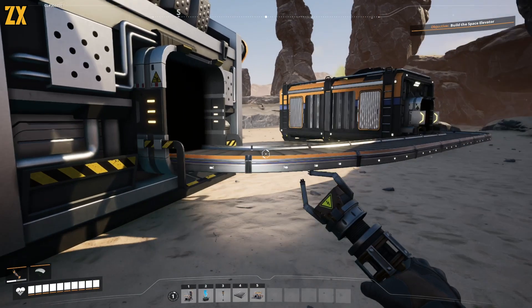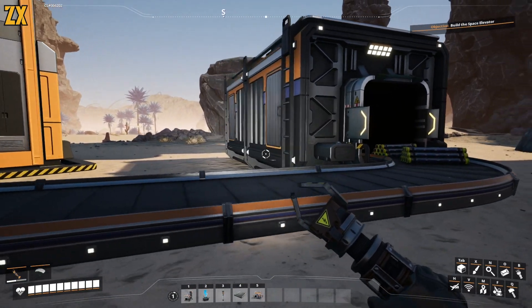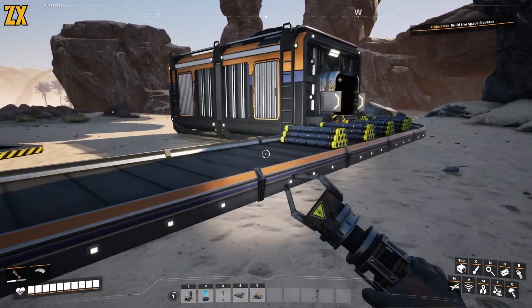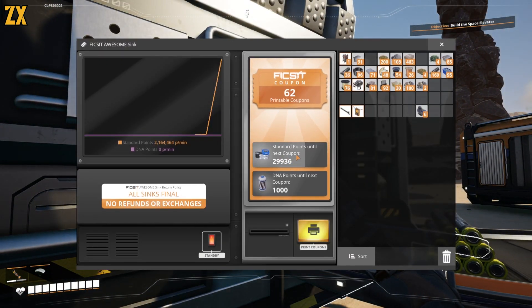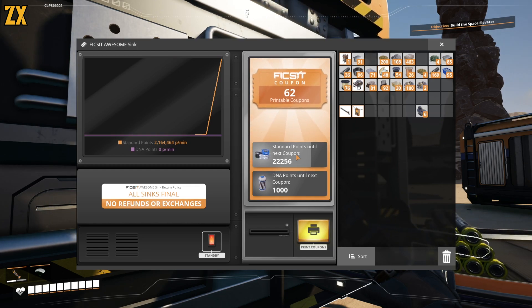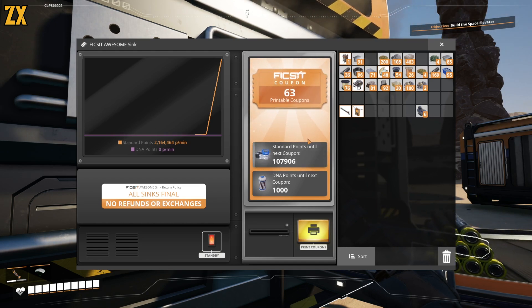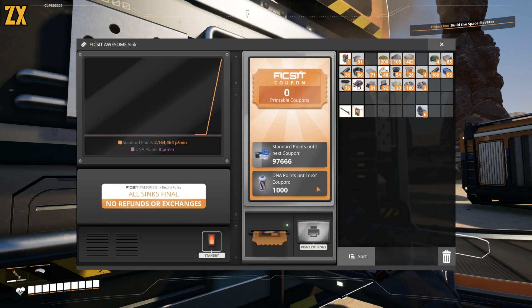These rods — I forgot about the rods. These are pretty high-end pieces, opened up in tier 8, used for fuel rods for nuclear facilities. Now that we've unlocked so much, we're not going to get as many tickets. Well, we're obviously printing these tickets out.